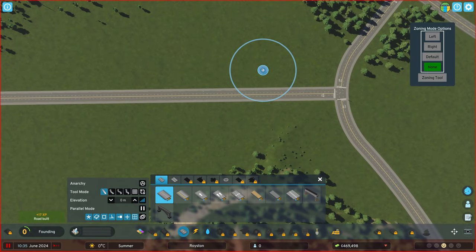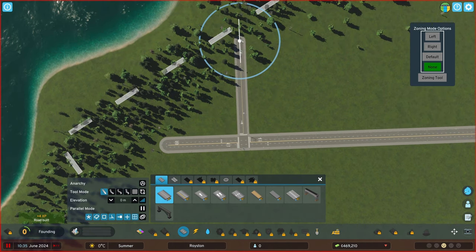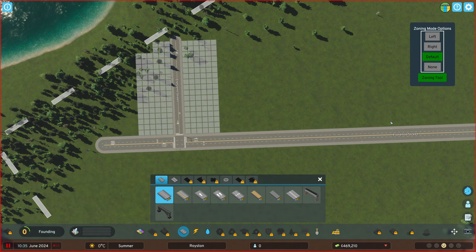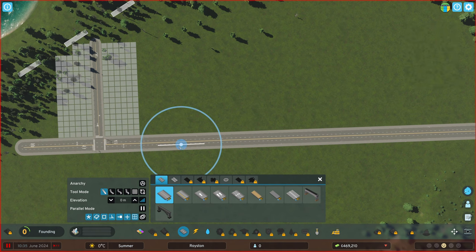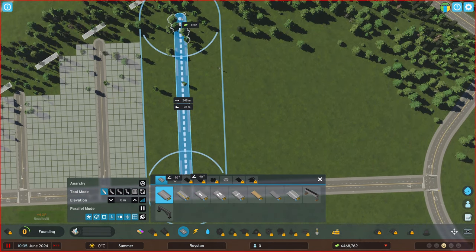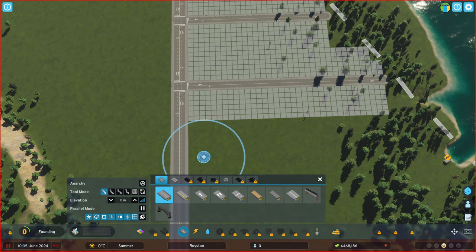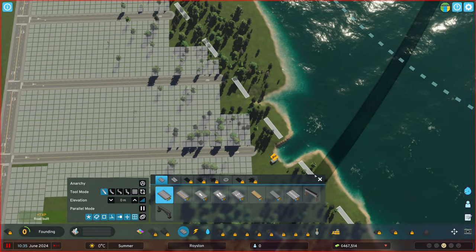Now we're going for some smaller roads. We need zoning on defaults. Let's get you away - you're on default now. This could be fine but I think we're going to do this for now. Let's continue - that's looking good. We probably also need some normal roads. Do we want to live near that? I don't think so, but commercial might be fine with it. Let's see if we can connect this.